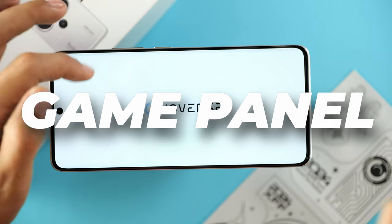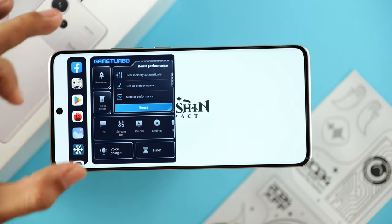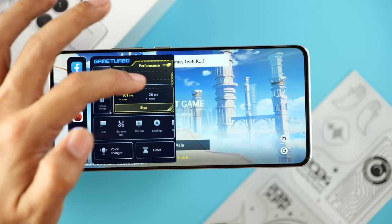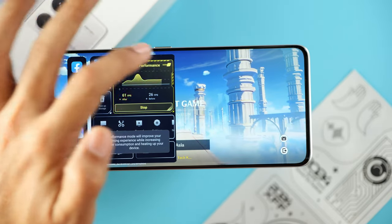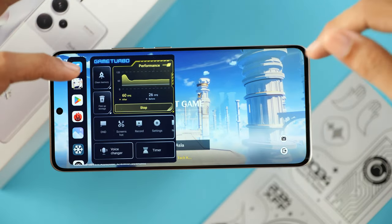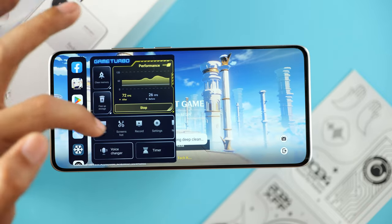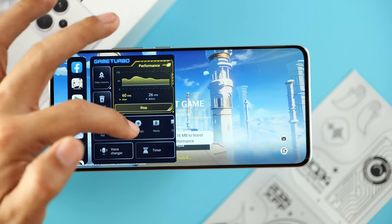Now that we've launched Genshin Impact, you will have access to the Game Turbo in-game panel. We're going to go ahead and click boost, which will bring out the performance monitor — you can toggle that on and off. We're going to run it on high performance mode. You can also clean up memory, and from here you have access to toggle do not disturb mode, screenshot, and screen recording.